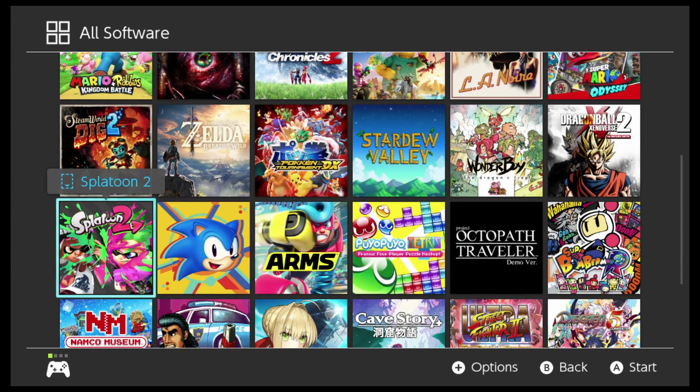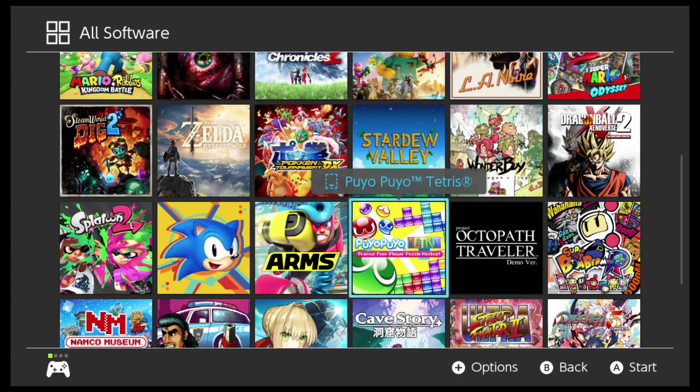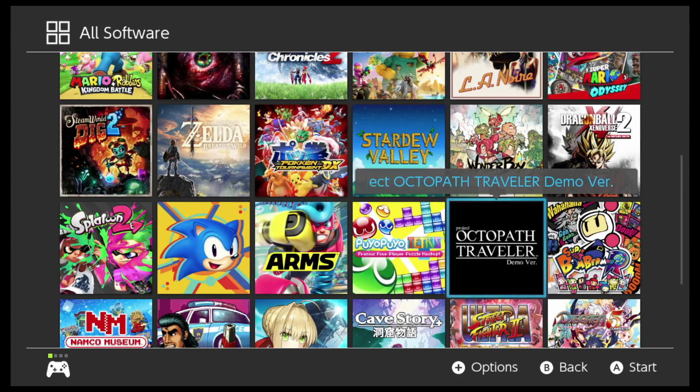SteamWorld Dig 2. Splatoon 2. Sonic Mania. ARMS. Puyo Puyo Tetris. This is a demo for Octopath Traveler — if you like RPGs, at least go to the eShop and download it. Check it out. It's got a really cool art style which mixes 2D and 3D art, and it plays off really well.